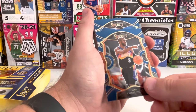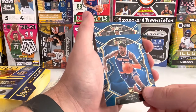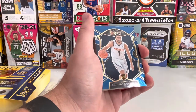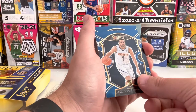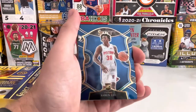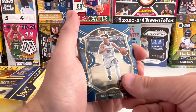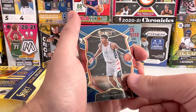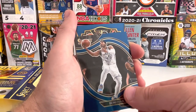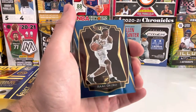Chris Paul. Obi Toppin rookie card. Kyle Lowry. Facundo Campazzo rookie card. RJ Barrett. Saban Lee rookie card. Brandon Clark. Rui Hachimura. Donovan Mitchell. Terrence Davis. Isaac Okoro rookie card.